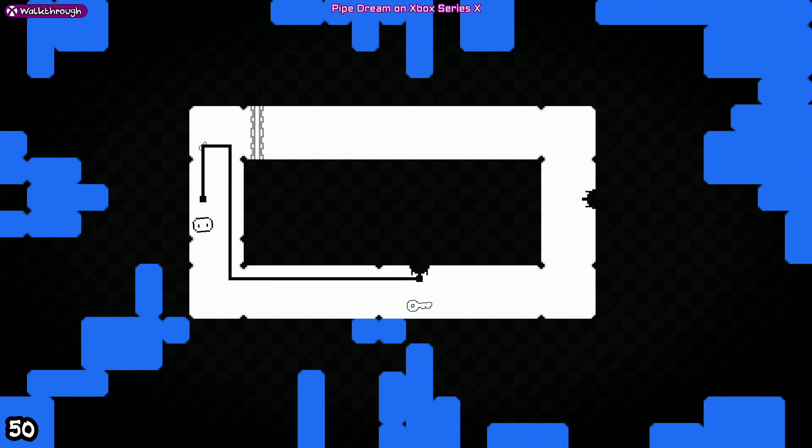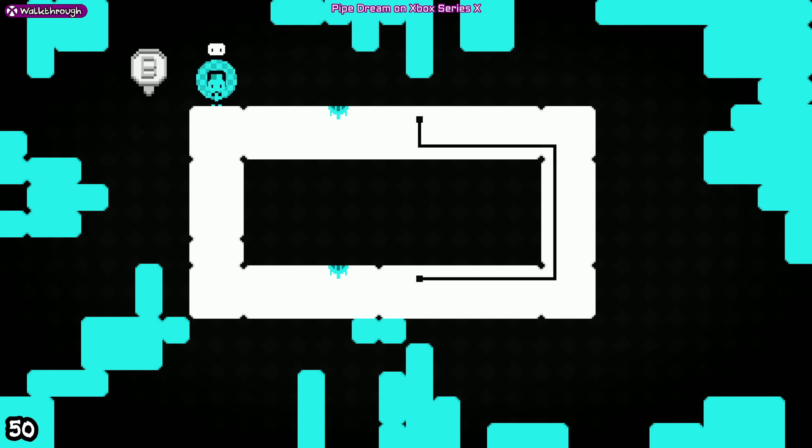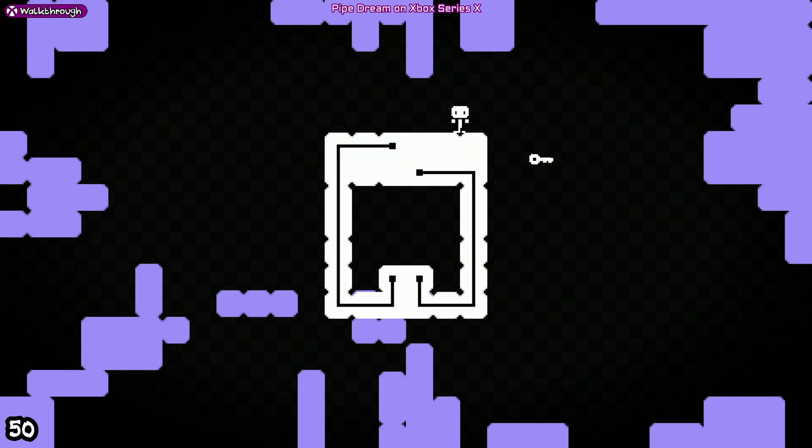Collect all three keys in this one. This one teaches you about changing your colour. What the game does is if you hold B, it changes colour once every frame, so sometimes you might not get the right colour. If you do, go back to your normal colour and just try again until you get the right colour that you need. We're going to start with this little one first — drop down, come back into this upper pipe, drop down and get the key.